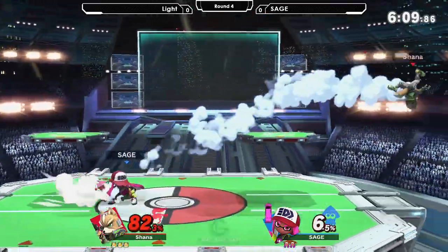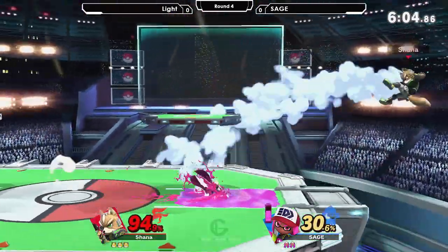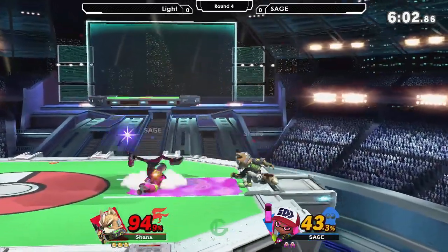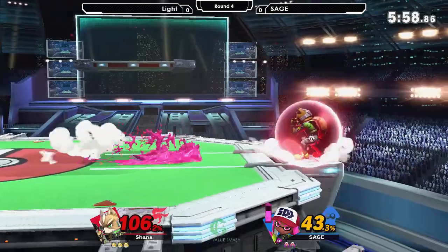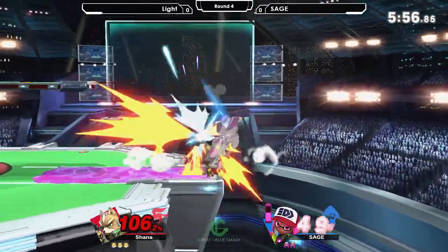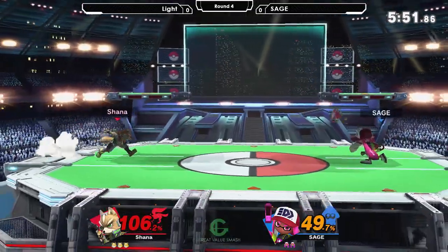Light's advantage state — or should I say his ledge game in general — is absolutely insane. He gets you on the ledge and you just hope your stock doesn't disappear. Right now Sage puts Light in the same exact situation, trying to roll around, barely missing. He had him trapped at the ledge, but wasn't prepared for the jump — he thought he'd stay grounded.